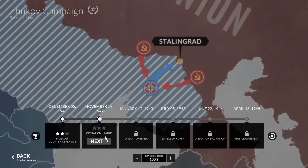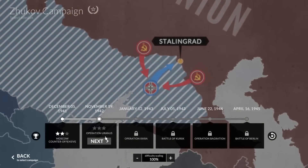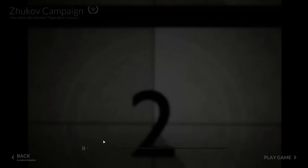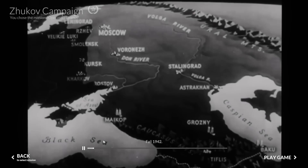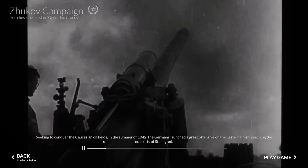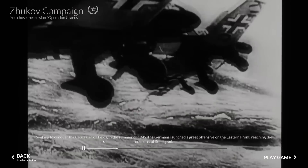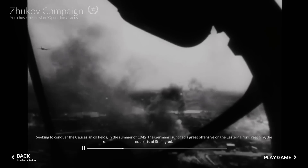In today's video, this is our third episode in this series. We will be taking a look at the counter-offensive at Stalingrad. We are playing the Soviet campaign, and we will see how we do in the second battle in the campaign. The first battle was the battle for Moscow — the counter-attack at Moscow. In today's video, we will be starting up the counter-attack at Stalingrad. This was taken from a live stream, so let's jump back in and see how this battle plays out.